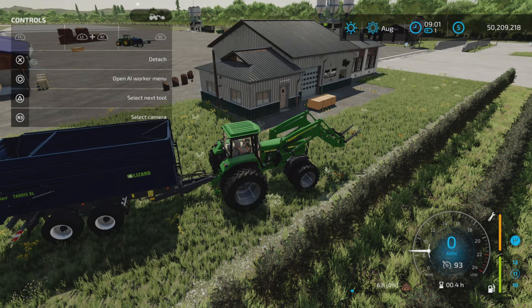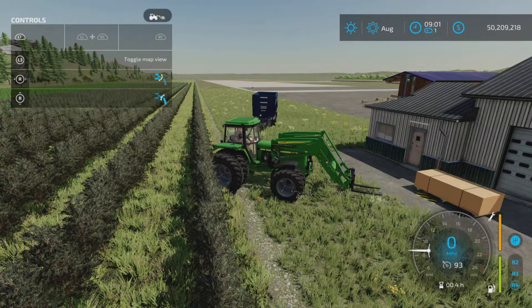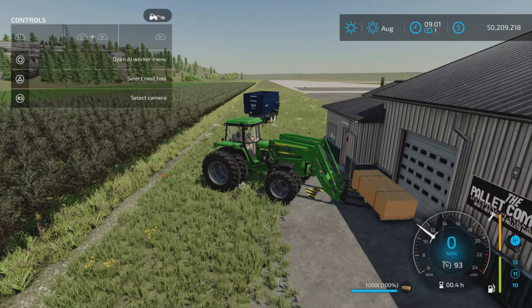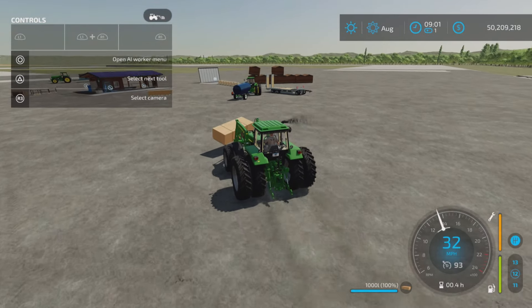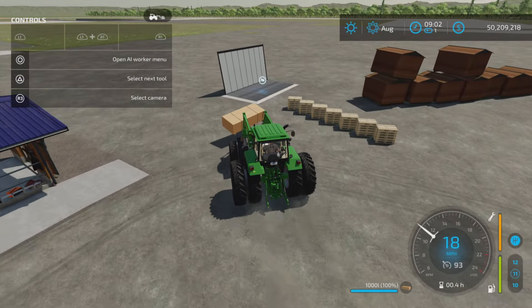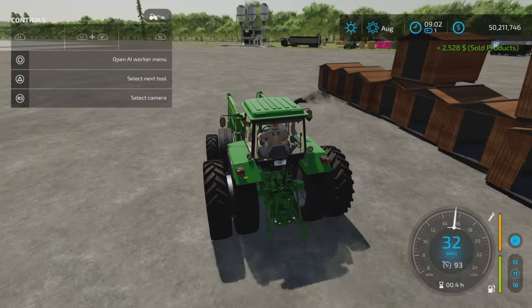Since we don't have a choice of whether or not we produce OSB plywood, we might as well see what it sells for. It's a little squirrely to handle. Taking it over to the sell point — it is huge, and it's taking it one piece at a time. There we go — $2,500. That's not too bad. Wood chips are looking like they'll come out in a pallet of some kind.